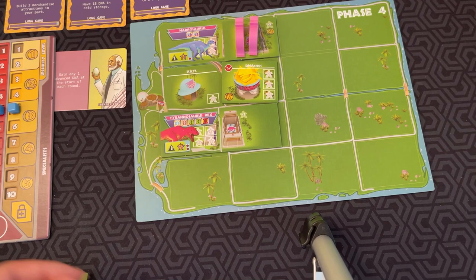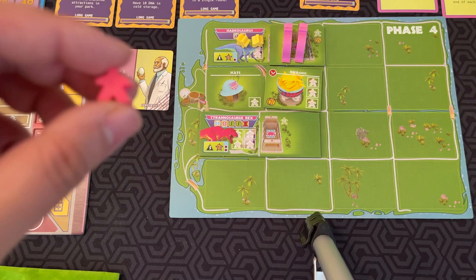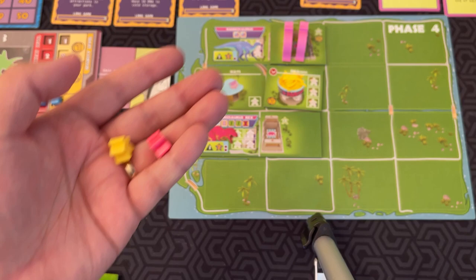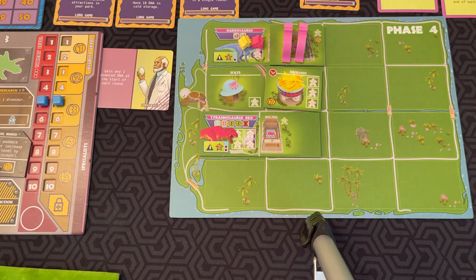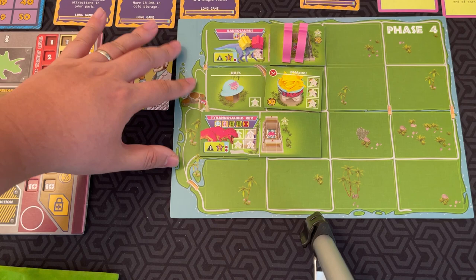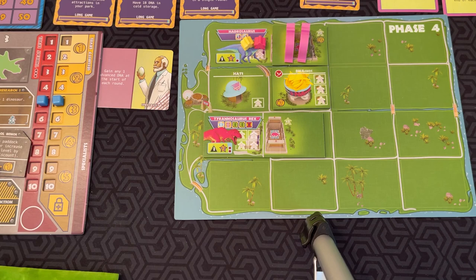After you've determined the security threat level, for every surviving patron in your park you score that many points. Hooligans don't count — they don't pay, so they reduce your income and score nothing. Hooligans also must be placed first in the park. If you have more patrons than spaces in your park, that's too bad — that's why you need to make space for people to visit.